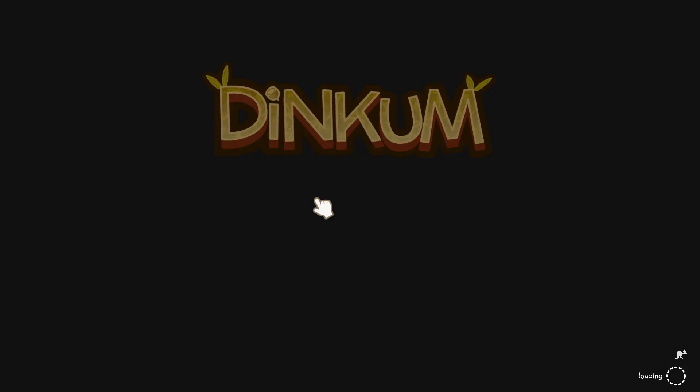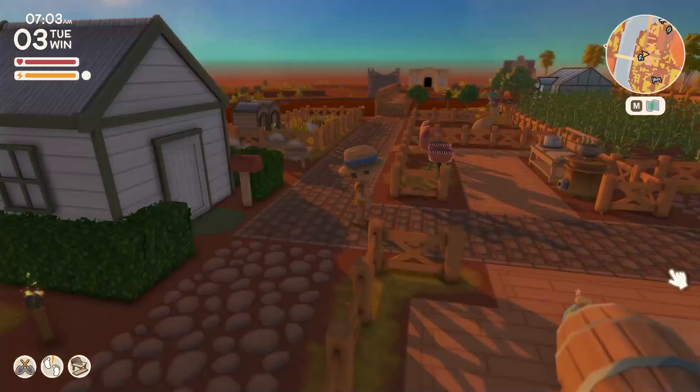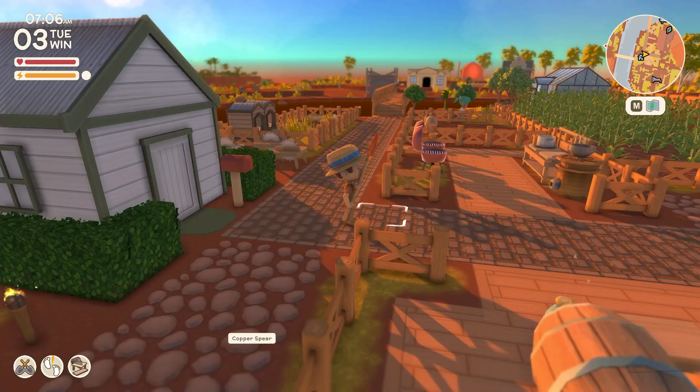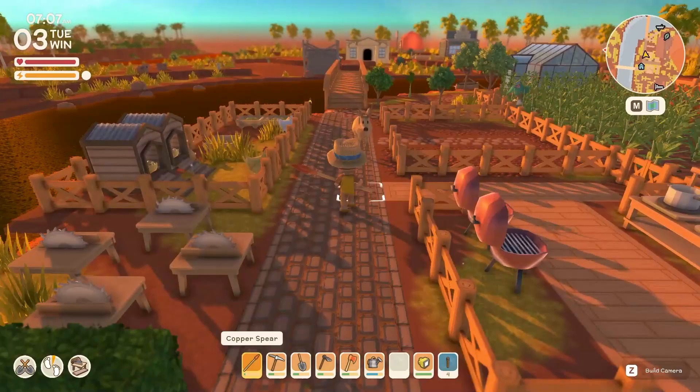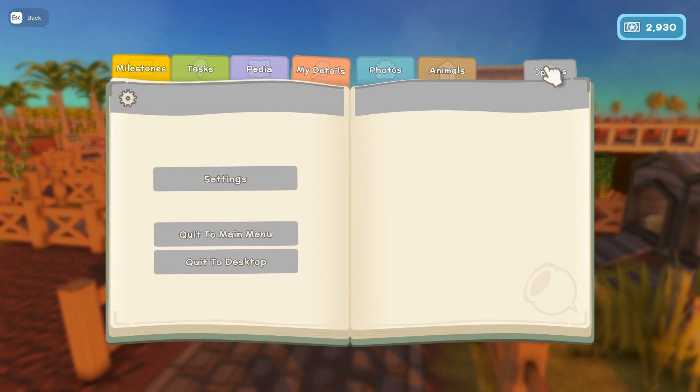Hello everyone and welcome to this Dinkum '22 Things I Wish I Knew' guide, where we will talk about things I myself, and members of the Discord community, wish we knew in our first few hours or later in the game. First, let's talk about what Dinkum is — it's a fairly new early access indie game on Steam. You can play single player or multiplayer; it's very similar to Animal Crossing in its art style and interacting with the world, and you can get licenses to do jobs for mining, forging, fishing, and a whole lot more.